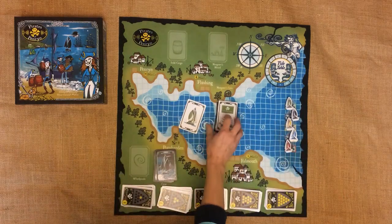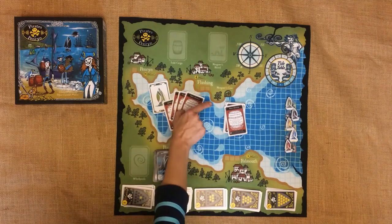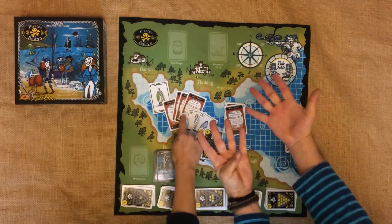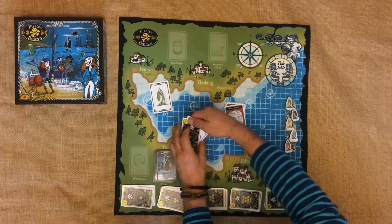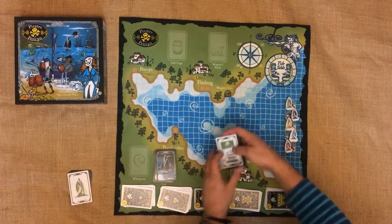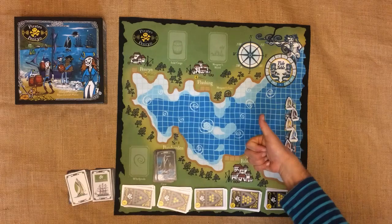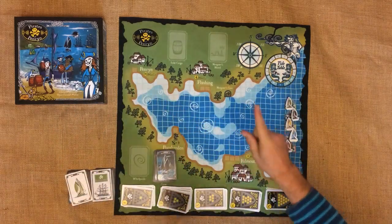Imagine you're taking barrels of rum off your big galleon and putting them in your little rumrunner. The first load is going to be four rum cards, all three of your crew cards, and a three and a one florin card — this makes a total of nine. This is very important: your little rumrunner boats are very small and can never have more than nine cards aboard. You can only swap cards between your big and little boats when your rumrunner playing piece is on your galleon spot. Remember that number — nine cards — the same as your moves.